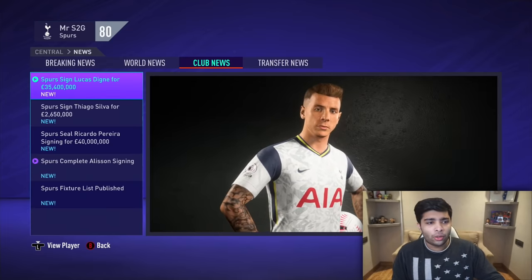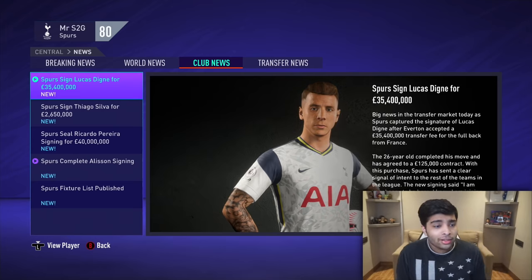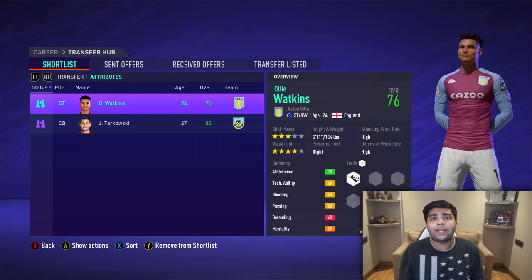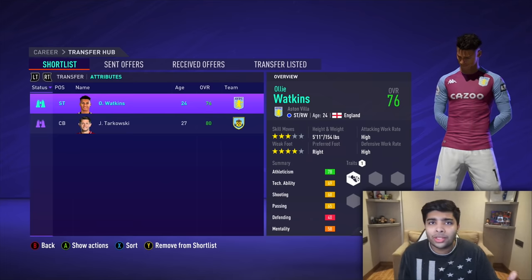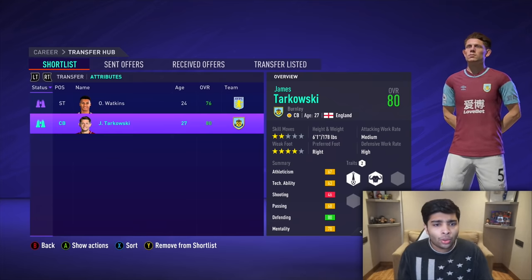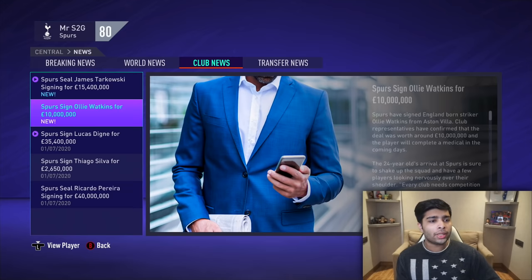Am I going to regret spending so much money on fullbacks? Hopefully not. We've just signed Lucas Digne from Everton for 35 million — that ticks off our Everton player. Hopefully we can keep a lot of clean sheets with the back line we're creating. I'm thinking we sign Ollie Watkins from Aston Villa to be a backup striker — we don't want to be spending a lot of money there. Tarkowski from Burnley is a very good pickup — a high-rated defender who could be backup or even first choice. We've wrapped up the Burnley and Aston Villa signings with Tarkowski and Ollie Watkins.